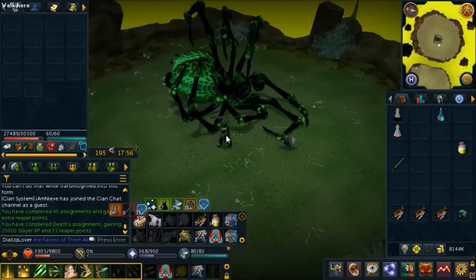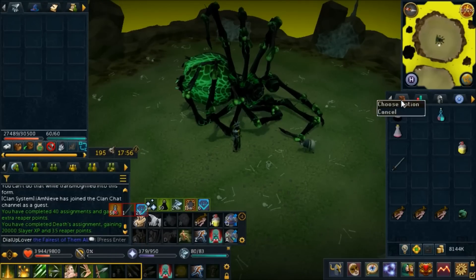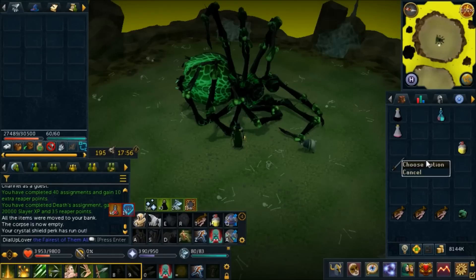There we go — 140% enrage kill done! The reaper task is complete. Didn't even have to use the sign of life, thankfully. I think I'm starting to get Raxor down — it's going to be a lot easier once I get better armor, although these perks really did help, especially that defensive one. Let's search the last loot — 450k, not too bad. We got 35 reaper points because it was our 40th assignment.